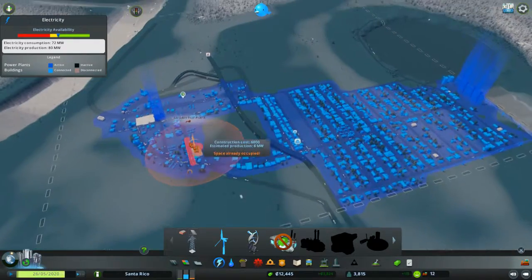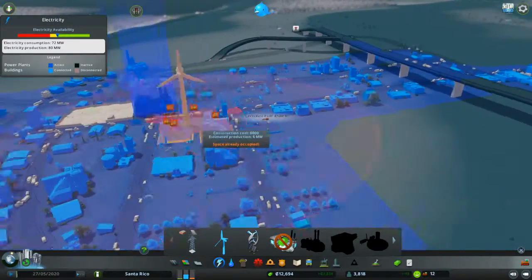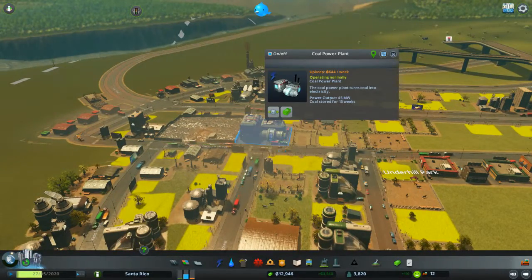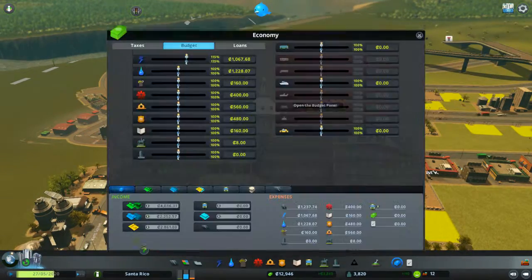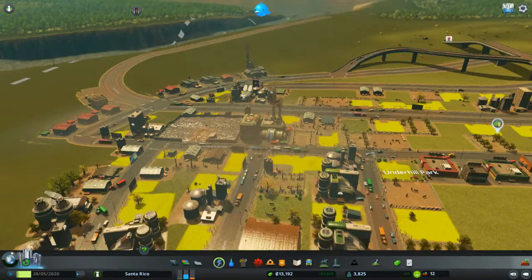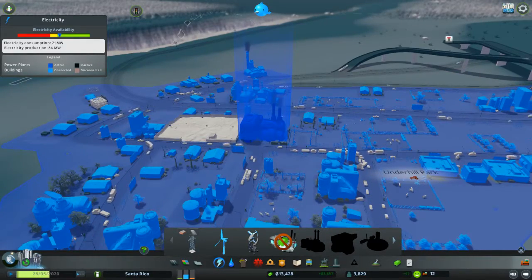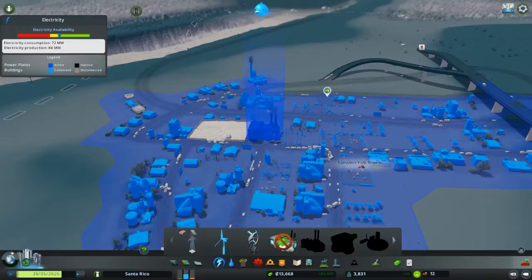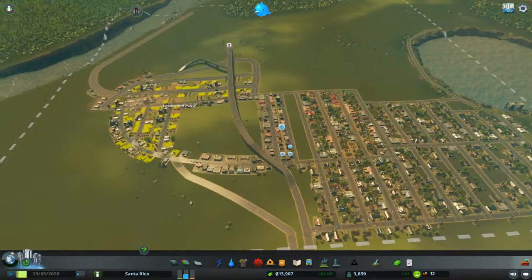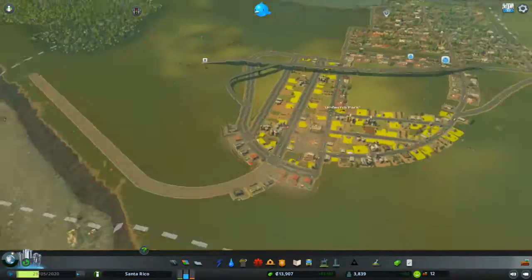Electricity is about to become an issue again. We placed down this coal plant, which is kind of unfortunate — I was hoping it would last a little longer. What we can do is increase the budget for it. We'll increase it another 10 percent and our energy production went up slightly, though not a whole lot. We're definitely going to have to figure out something different with our energy.